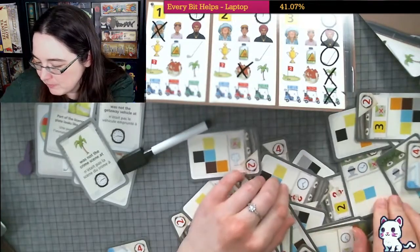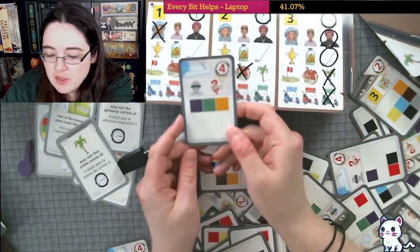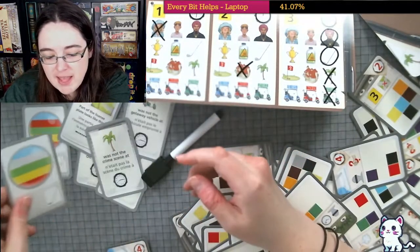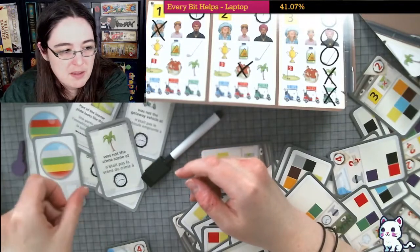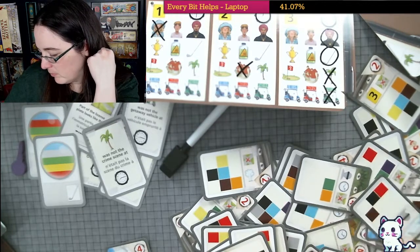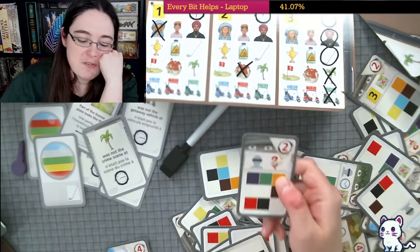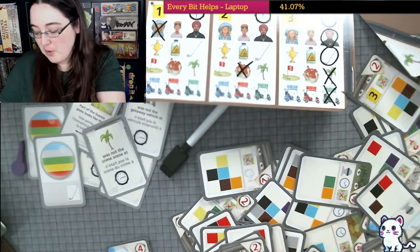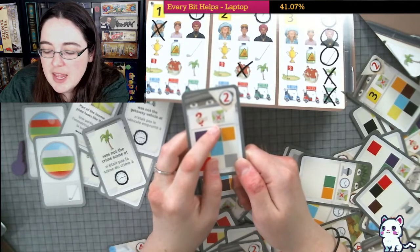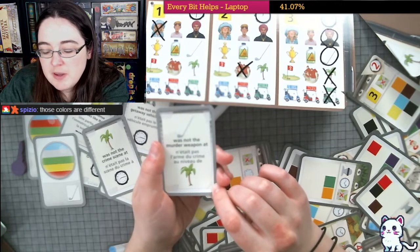Purple, purple — the weapon and the person. Oh we already know that one — bad luck. That's my one criticism of the game: you can lose lots of points if you find the same information you already know. Let's try this one — the weapon and the location. The golf club was not the murder weapon at the palm tree.